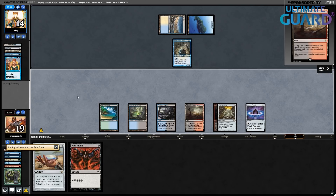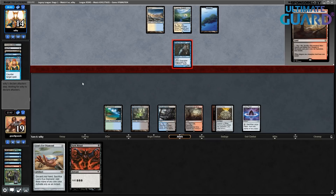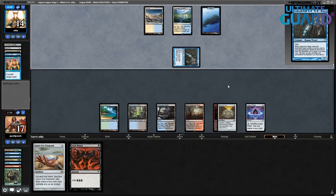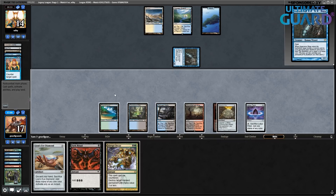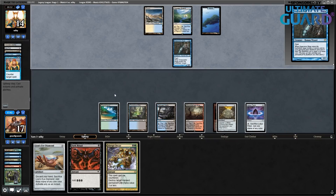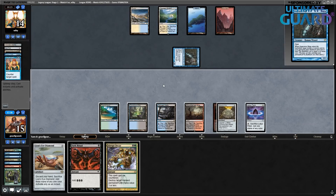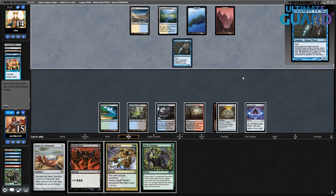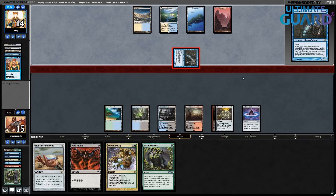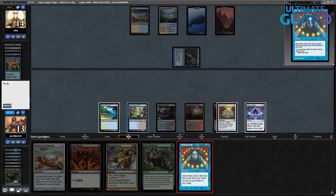Definitely lacking experience in this matchup. Maybe the sideboard wasn't on point — maybe I should have just trimmed Chrome Mox and Mox Opal. This isn't really a matchup where you have to be afraid of missing your mana. I have a fetch in my deck for sure, and Petal is the third green. That is my plan — now I just draw that Ad Nauseam. Brainstorm is a good draw, let's cast it.